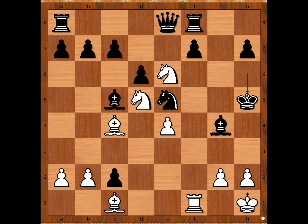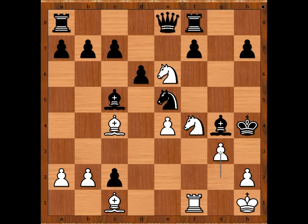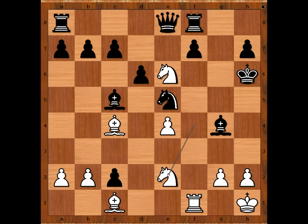King to h5. Knight from d to f4, check. King to h6. If king goes to h4, then g3, checkmate. So we have king to h6. Knight to e2, discovered check. King to g6.